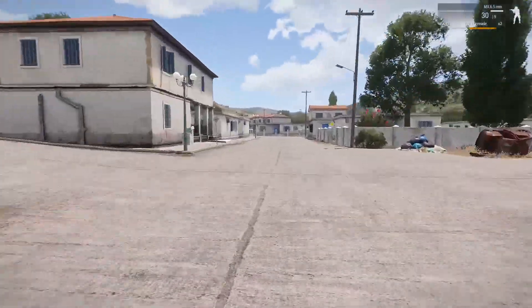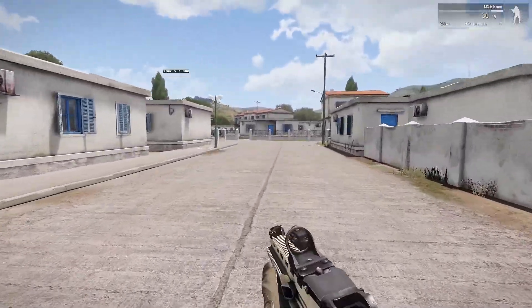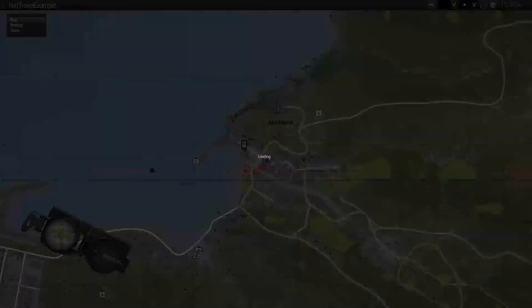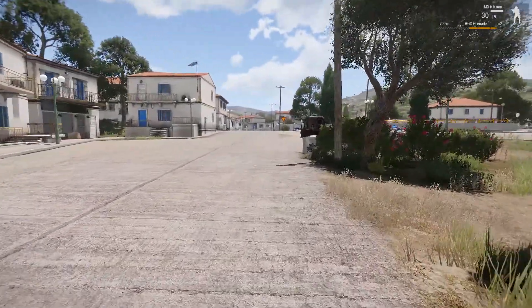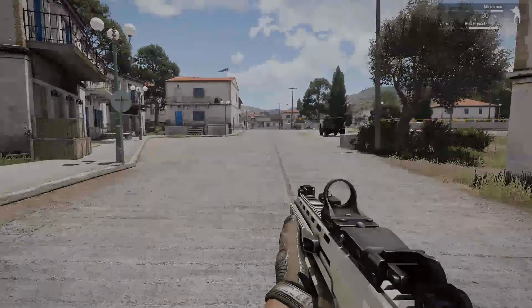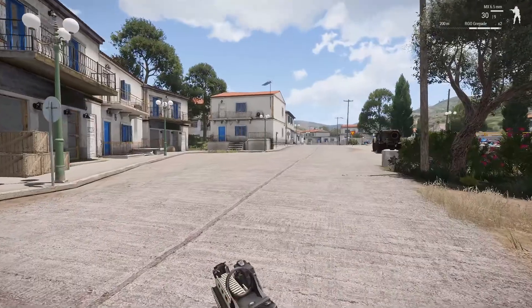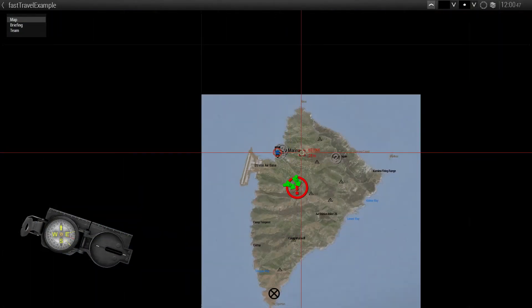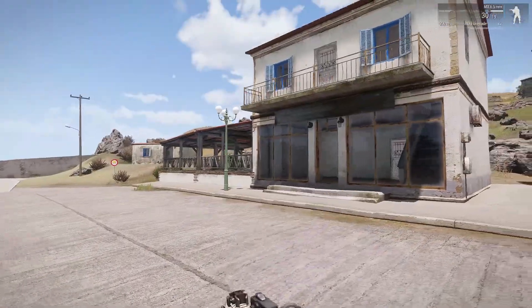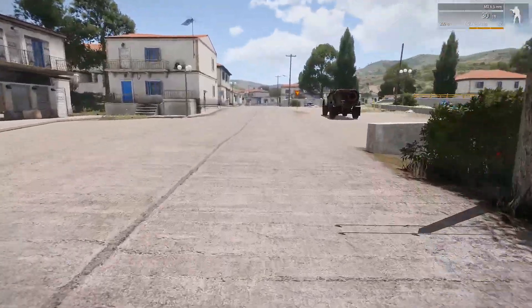While the screen is black, the game loads all assets from the nearest surroundings of the new location to minimize the amount of glitchy textures and unloaded world parts. The time is always equal to the time it takes your PC to process all the necessary data. Short trips will be loaded almost instantly while slower PCs may take a good few seconds to load a completely different part of a large world.